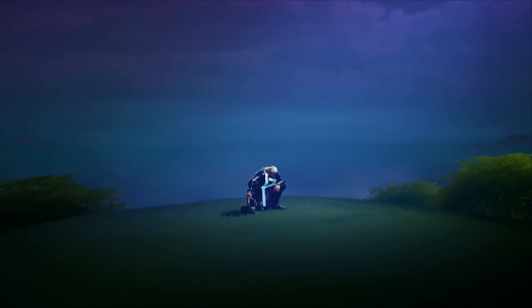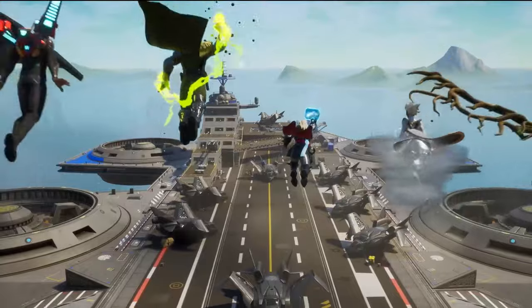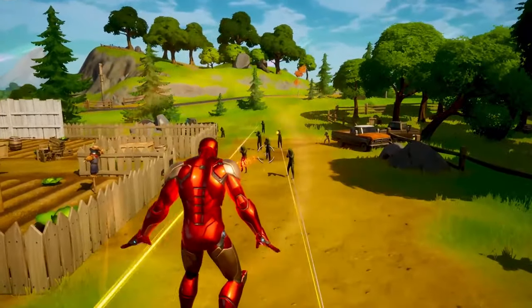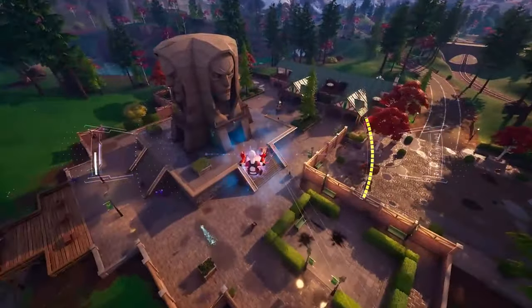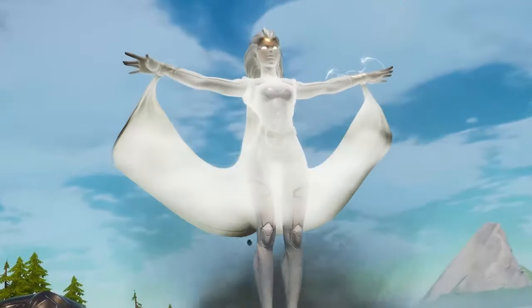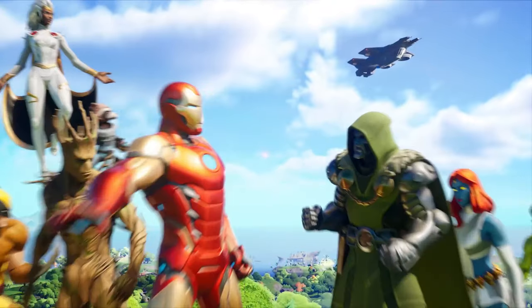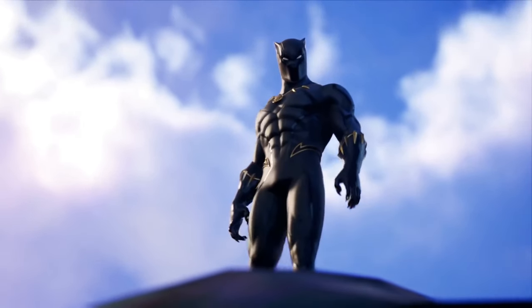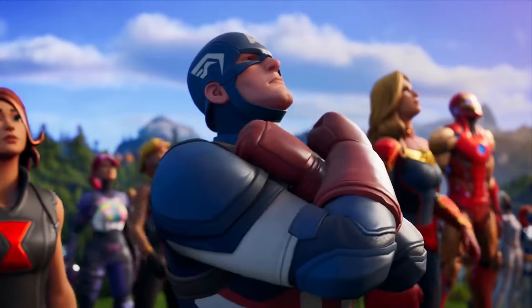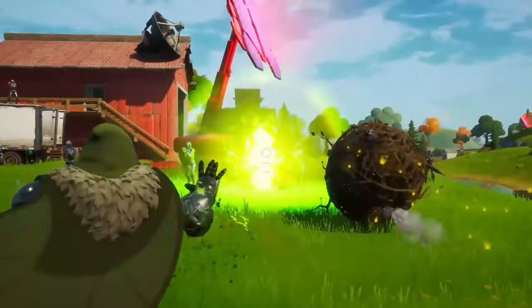Overall they did a solid job with the Marvel mythics this past season, but Chapter 2 Season 4 really set the tone. Those mythics were very unique and had that Marvel feeling you're looking for. We got Iron Man's Unibeam and Gauntlets, Thor's Mjolnir Strike — similar to the Junk Rift, dealing big damage in the vicinity — Storm's Whirlwind Blast that destroyed structures and knocked back players causing fall damage, and Black Panther's Kinetic Armor that reduced incoming damage then exploded after about 20 seconds. We also had Groot's Shield, which rolled around protecting you and could actually heal you while in use.